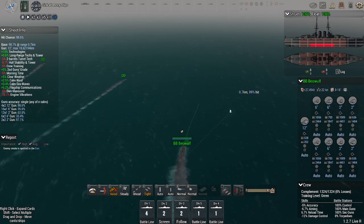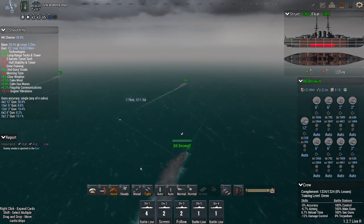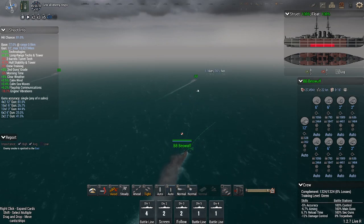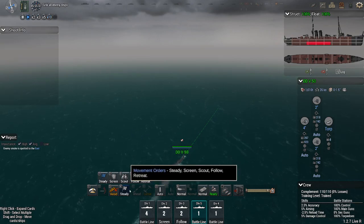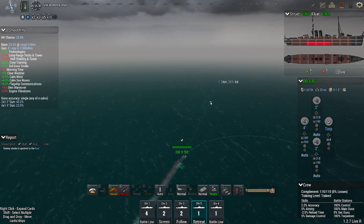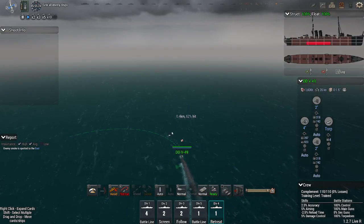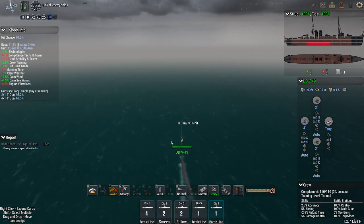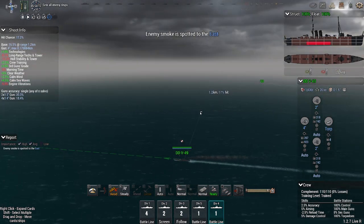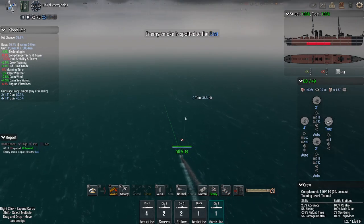Let's go ahead and zip on ahead. Go find those enemy ships. I'm getting close to the RDF tech, and then I'll be able to show you what that actually looks like. This retreat thing gets annoying after a while because it's really difficult to just set the battle speed on fast and get to the action.